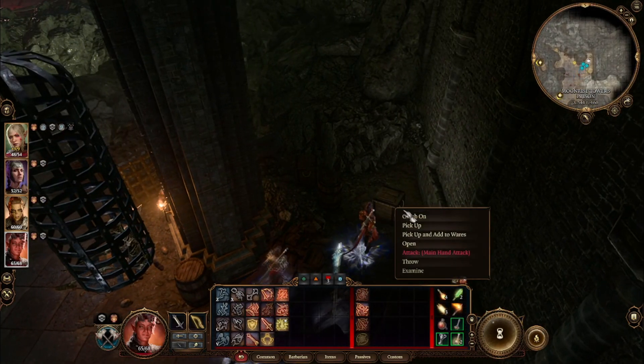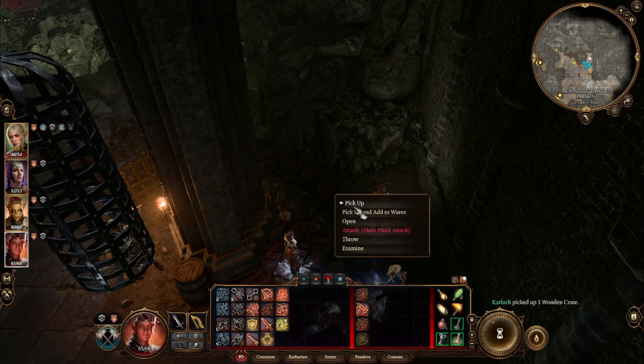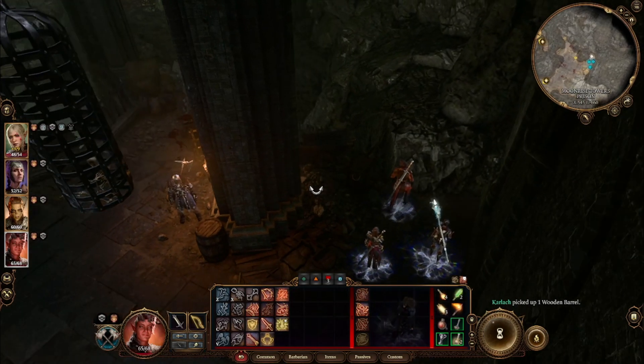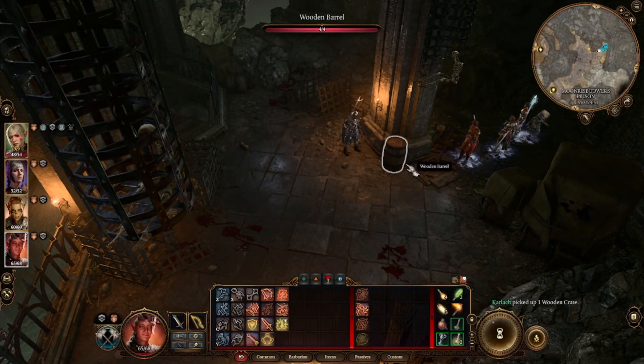For me, I just use my Warlock and run Eldritch Blast in a very simple manner. Eldritch Blast, Dimension Door with Shadow Heart to the next wall, end turn, Eldritch Blast the second wall. Easy, done — no one knows that I've done it, and you can sit at maximum range.